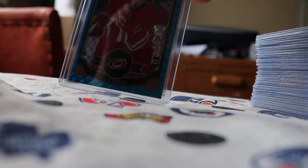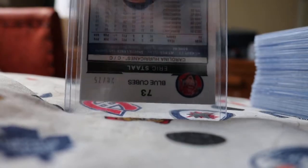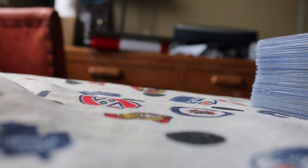On to Carolina, we got a blue cubes of Eric Staal, numbered to 275. Chicago-wise, we have a Teuvo Teravainen rainbow, a Tracks Teravainen, and one of our other hits was a Ryan Hartman base auto.